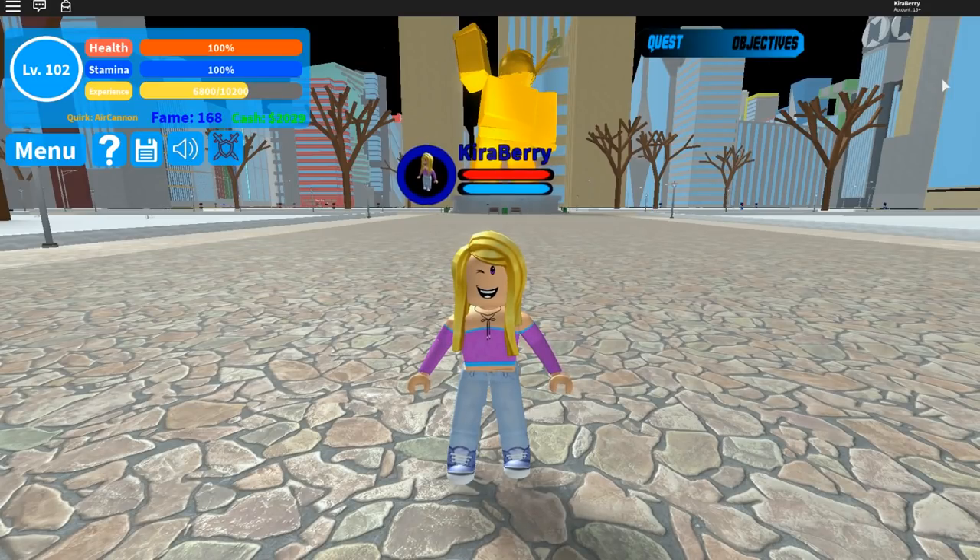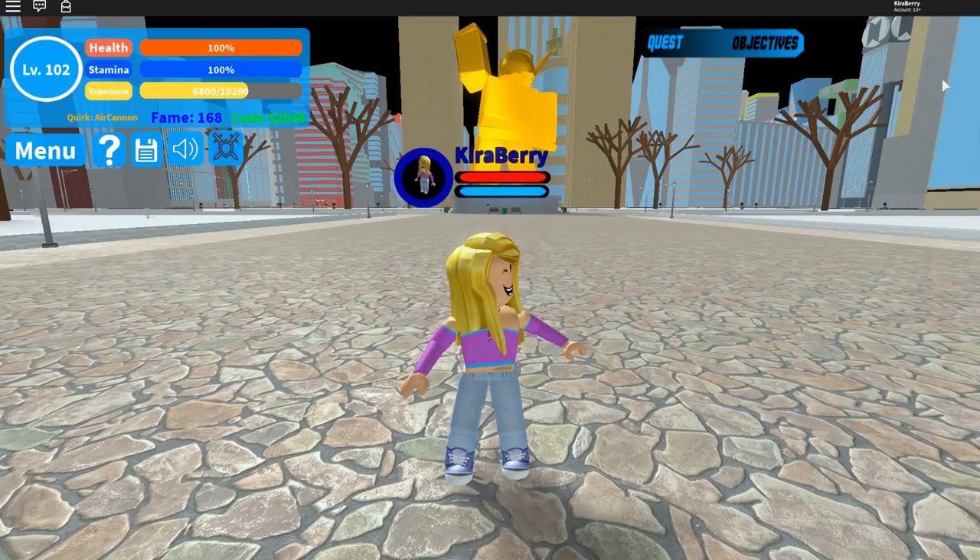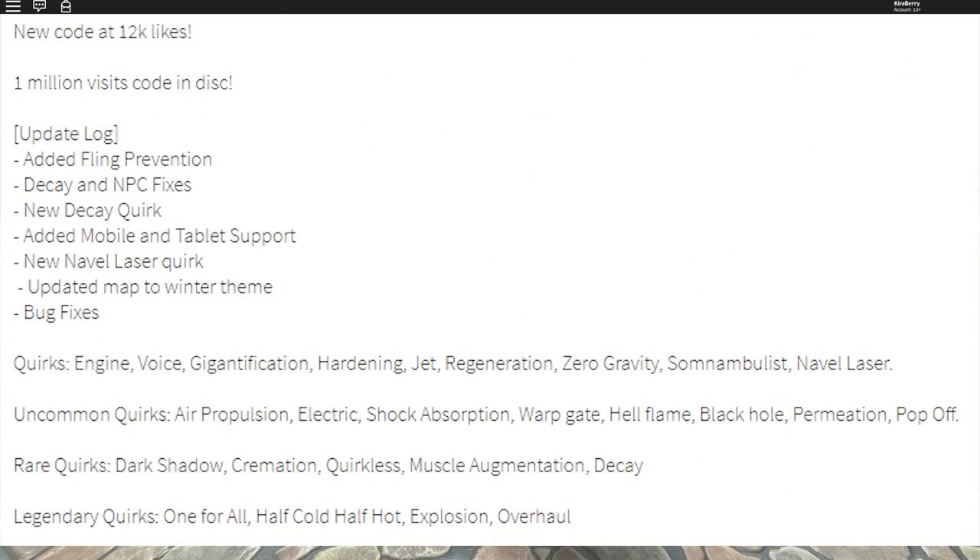The changelog for today was uploaded two days ago. Added fling protection for your characters. Decay and NPC fixes are now fixed because there is a new Decay quirk in the game. They added mobile and tablet support as well as a new Naval Laser quirk, and they updated the map to a winter theme with bug fixes.